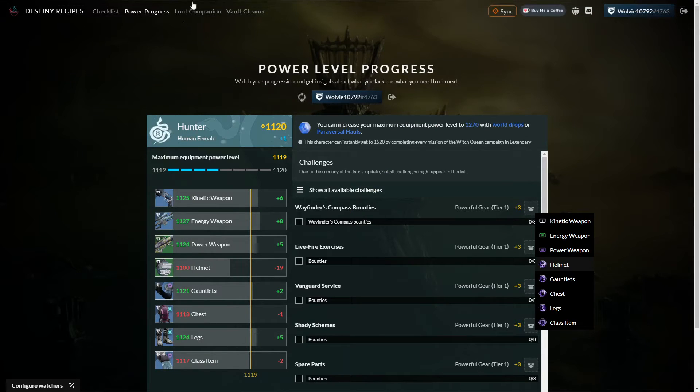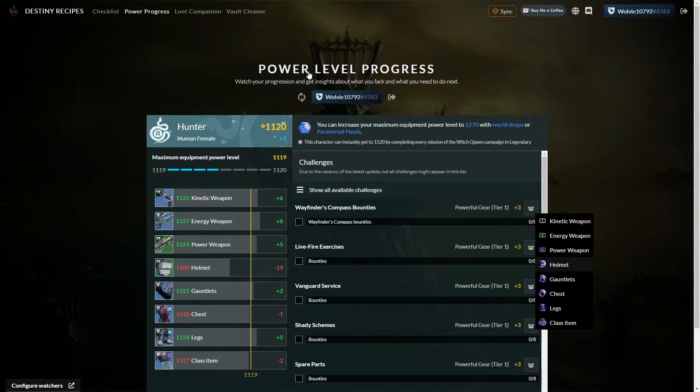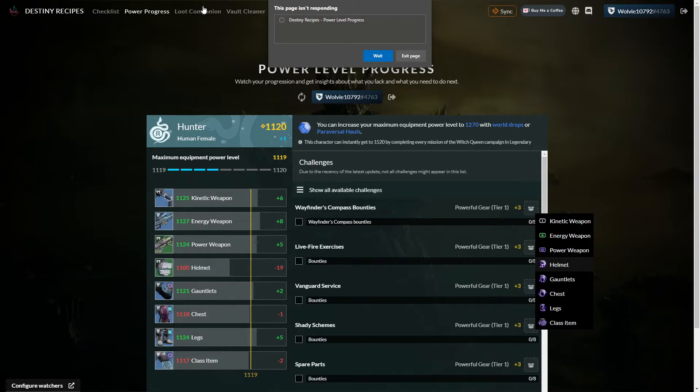One other benefit to Destiny Recipes is the Loot Companion. Inside the Loot Companion there'll be a mark that allows you to automatically lock items that are at the highest level. Under the Loot Companion will be two primary boxes — one will say to lock your highest level equipment in each slot. This will save you from accidentally deleting anything that might be useful as you go through and collect all your loot and drops from various places.